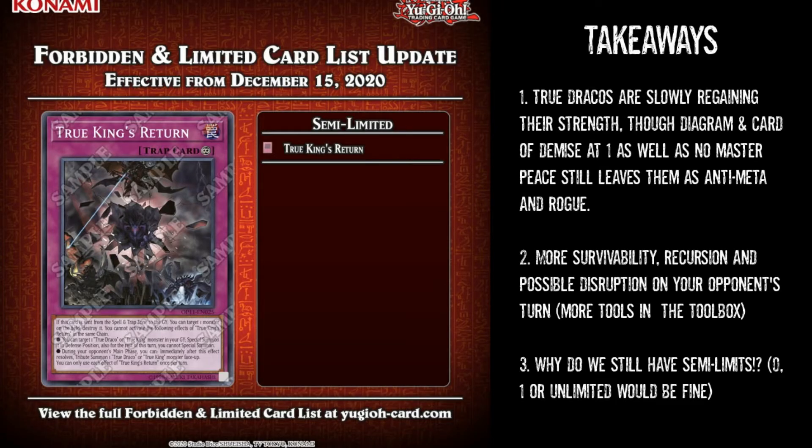What was more important was how many cards came off the ban list. First, the semi-limits: True Kings return back to two. I feel like this is great for Draco players — you have another trap card, probably the best one you have to work with. It lets you recur your monsters from the graveyard and it's a searchable trap card that can disrupt your opponent by tributing over during their turn. So True Kings back to two — I like that. Draco players rejoice, you got another card to play with.